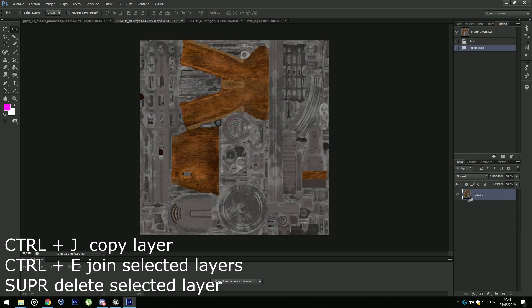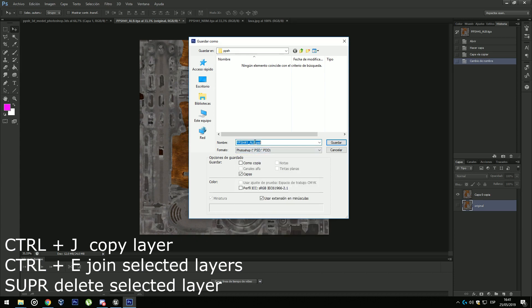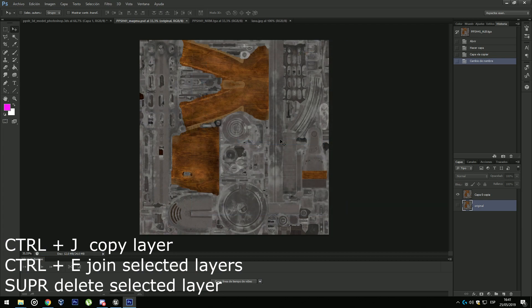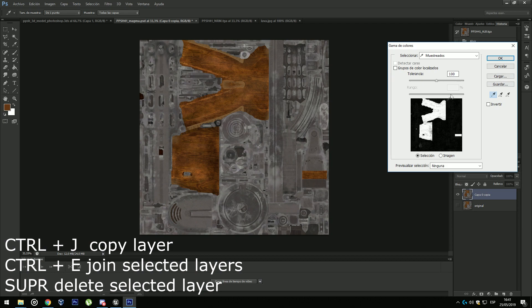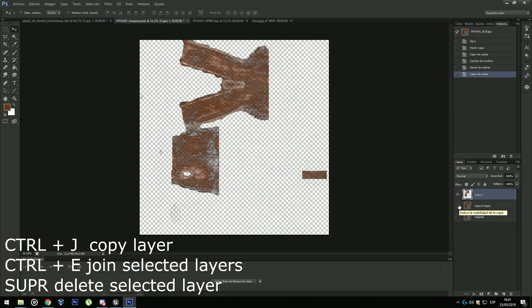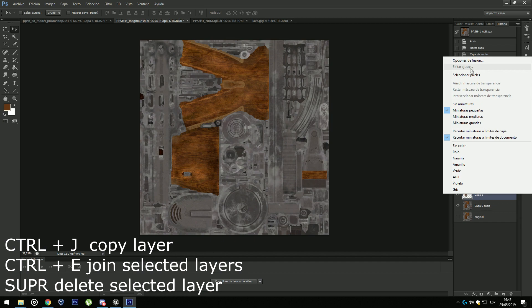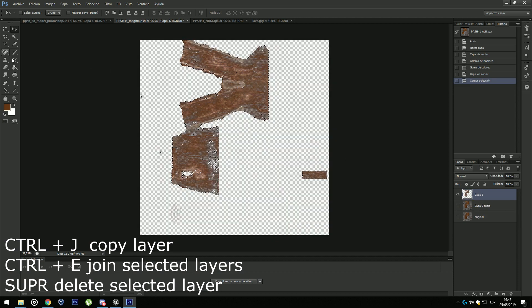Now double-click the layer to unlock it, then Ctrl+J to copy it. I'm going to save it as a PSD, which is a Photoshop project file. Now I'm going to take the wood and turn it into black wood — just select the pixels, then Ctrl+J to make it another layer with the selected pixels. I'm going to turn it into black, so just go ahead and use black color and paint it.